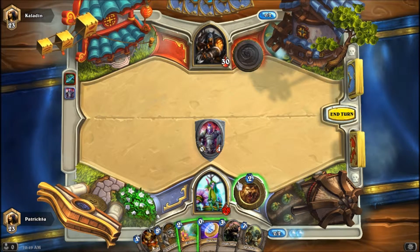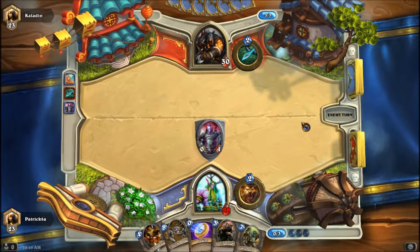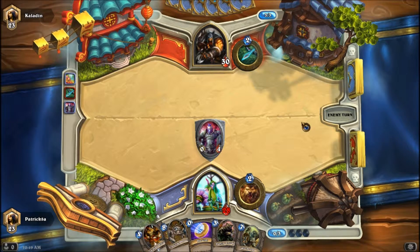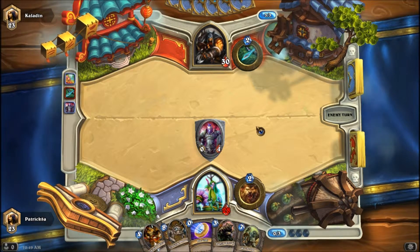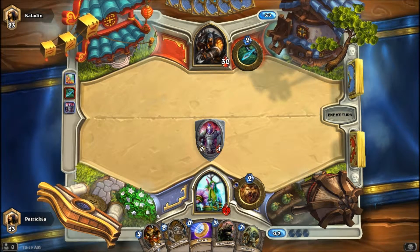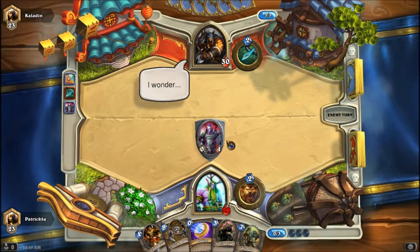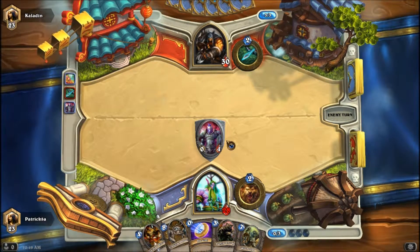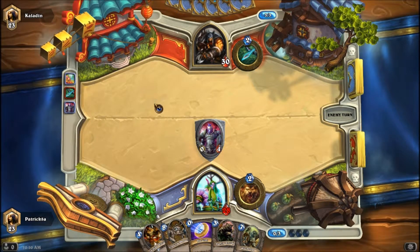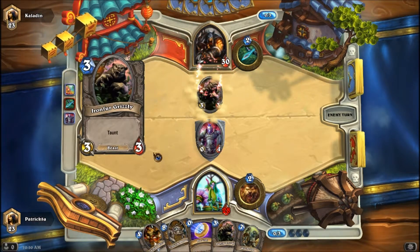With two mana I'll use Wild Growth, then with four mana I'll use my Mogushan Warden. With five mana crystals I'll use my Iron Fort Grizzly and combo it with Shapeshift. I'm always planning out turns early so when they come I already know what I'm doing, though I have to remember my opponent could change those plans. I wasn't even paying attention — he used Steady Shot.